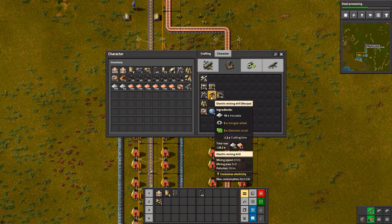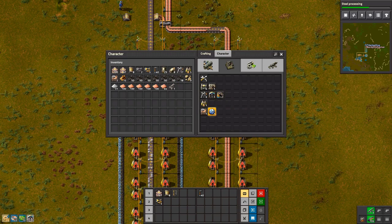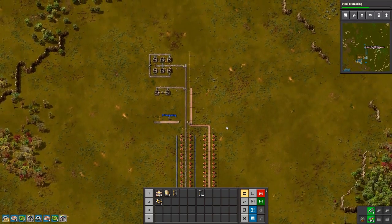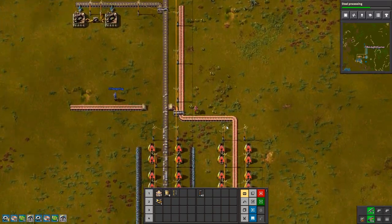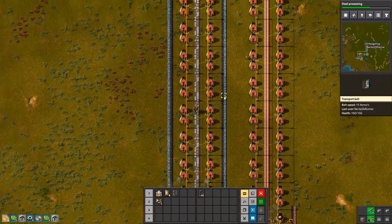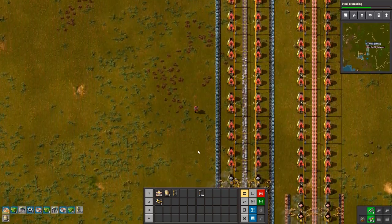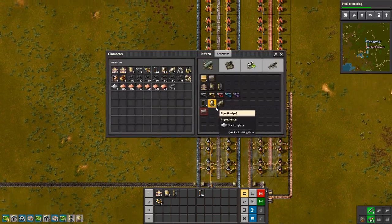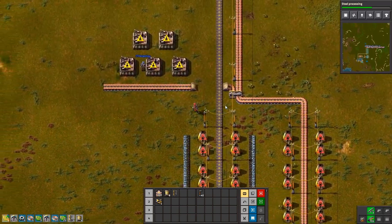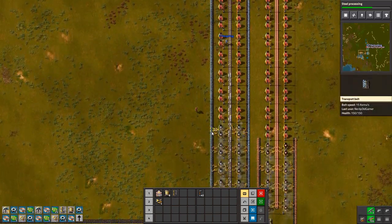Let's see what I want to make. I do need some splitters — and I need inserters. I need an iron plate. You've stolen the iron plate? Yes, I have.